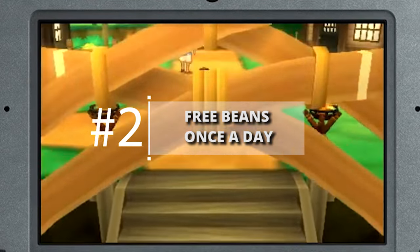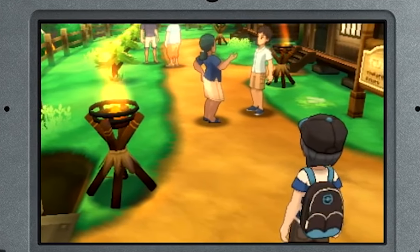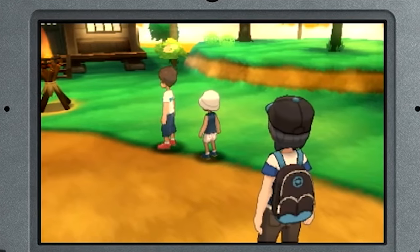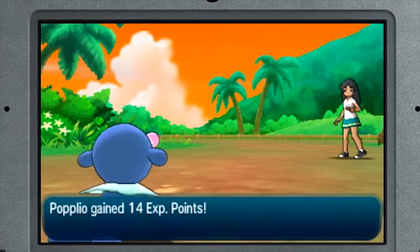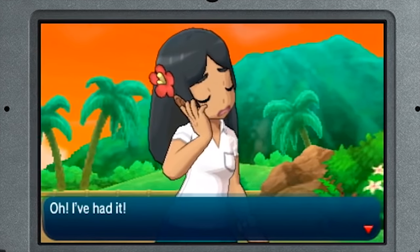Free beans once a day: Beans are used in Pokemon Refresh and to develop the Pokepolago, which in turn yields more beans. But did you know that you also get some free ones daily? Just go to the cafe at any Pokemon Center, and the first time you do each day, you'll be given a free treat that cures all status ailments for one Pokemon, as well as some beans for you to use as you see fit.